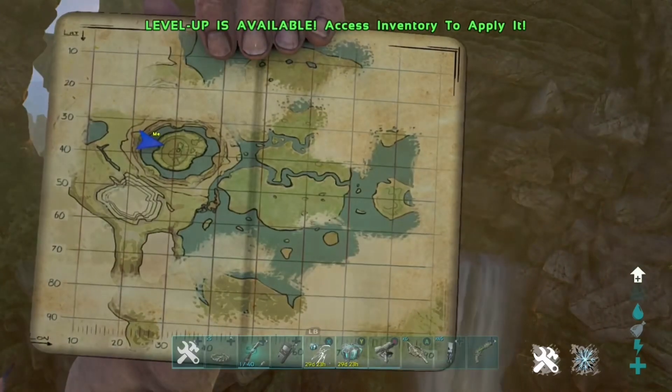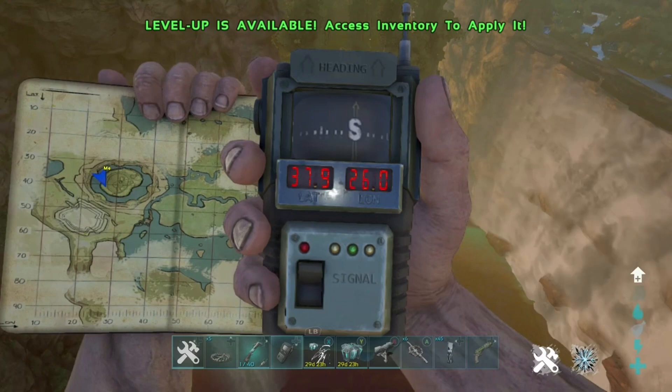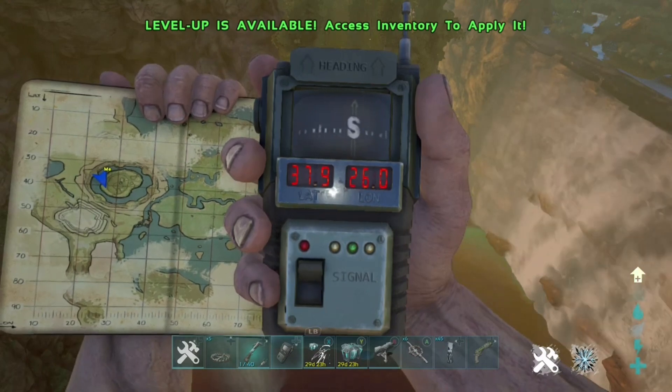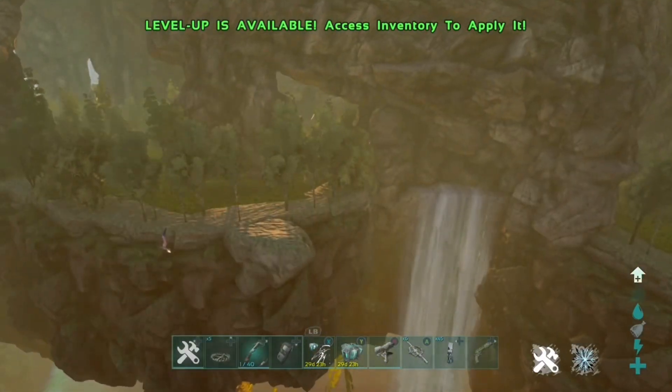For this rat hole you are going to need a cryopoded Pelagornis — sorry if I didn't pronounce that right. These are the coordinates for this rat hole, as you can see here — well, the start of the rat hole is my current location, and this is its location on the map.